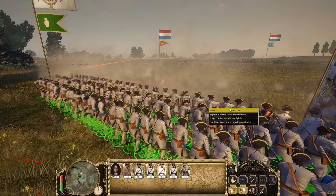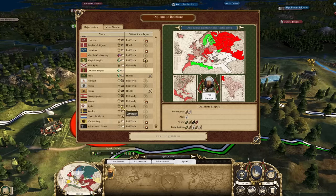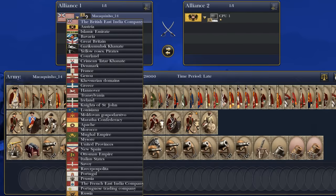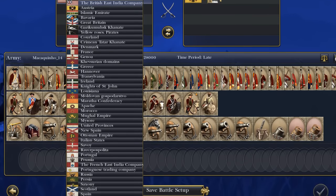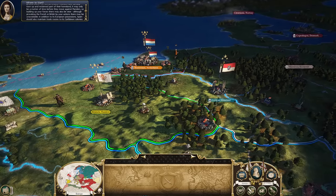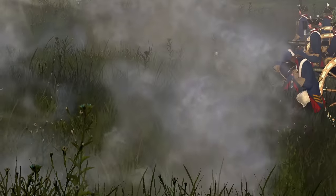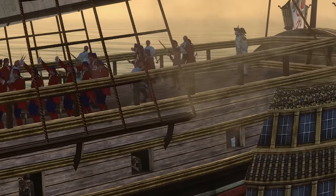You have smoke effects, formation types, and you can choose to enable VDM or not depending on your style. You can actually choose to play with the extra regions that the Imperial Splendor team added or not — it's up to you. And you can choose the availability of factions: either the standard roster, the expanded roster which has brand new tailored factions, or all factions unlocked. This is a feature that is insanely underrated — a lot of major overhaul mods don't give you this much flexibility.